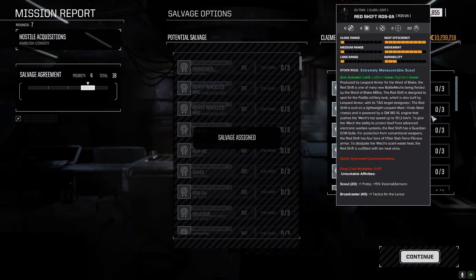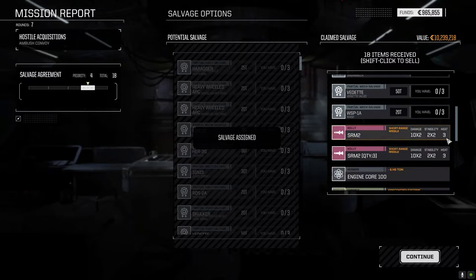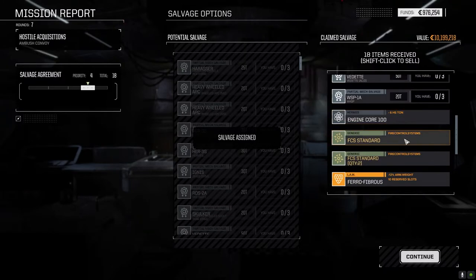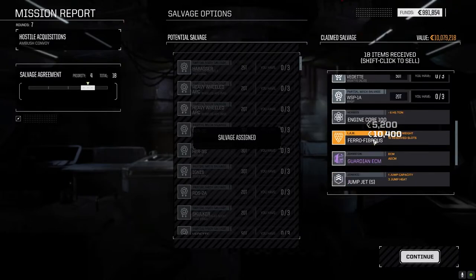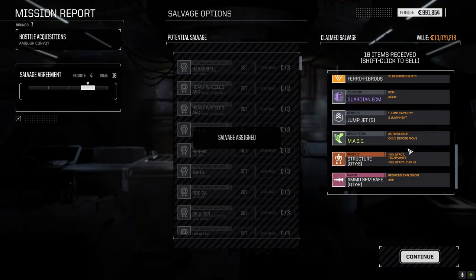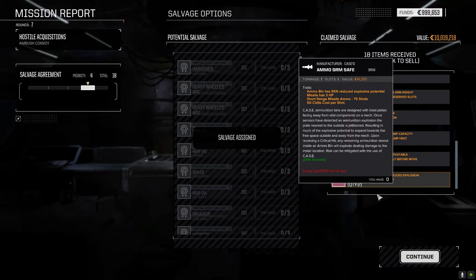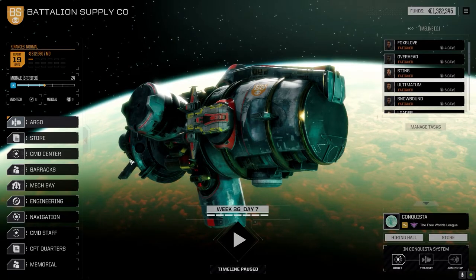Alright, we got an Ignis part, Redshift part - that's 20 tons, that's interesting. Vedette and Wasp parts, SRM2s which I don't really need. 100-ton core. I'll hang on to standard fire control systems. We don't need more than one barrel jump jet - I'll hang on to that. The mass definitely we hang on to. Take that and the SRM safe ammo. Yeah, I'm going to hang on to that. Alright, well, that wasn't too bad.